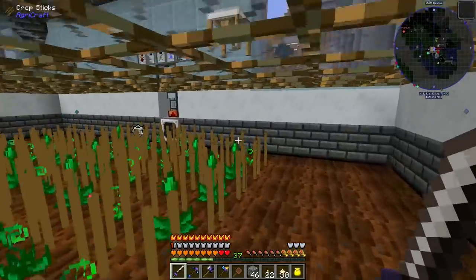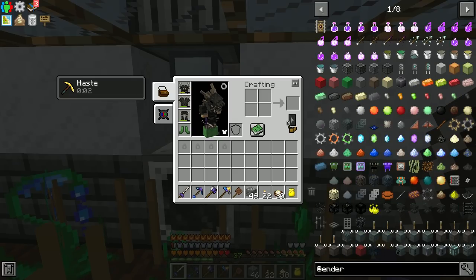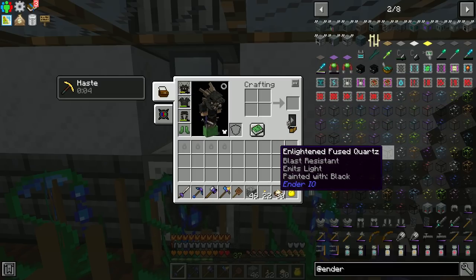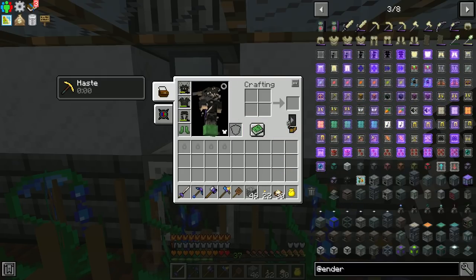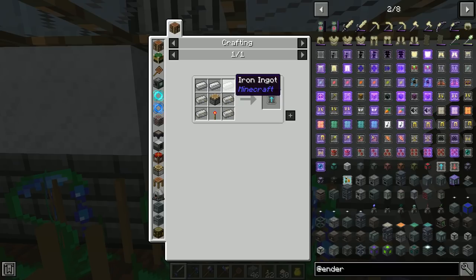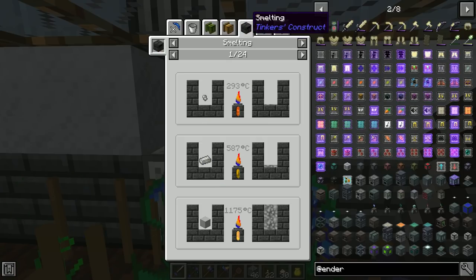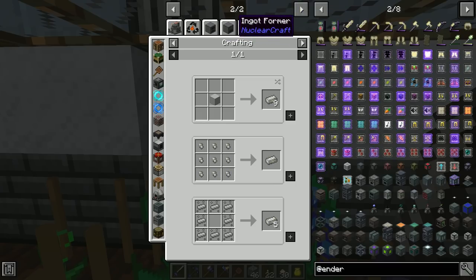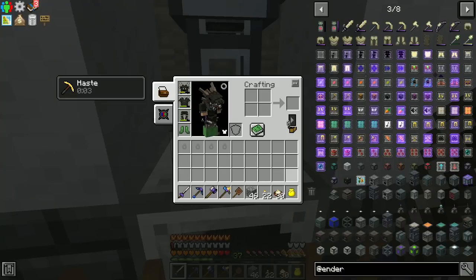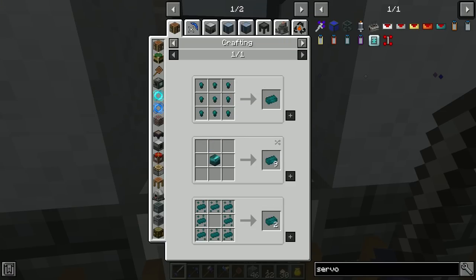In here — this is a Kicking farm by the way — I did upgrade the item conduit because it wasn't quick enough. I was going to make speed upgrades for Ender IO but they were too expensive right now since we don't have a proper alloy smelter. The extract speed upgrades take electrical steel which I can't make in the alloy smelter, so I switched over to an item duct with a signal servo — I can make signal in the alloy smelter. I was going to make the Enderium servo but Enderium needs platinum.